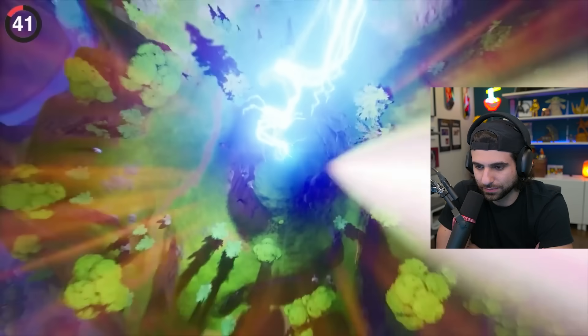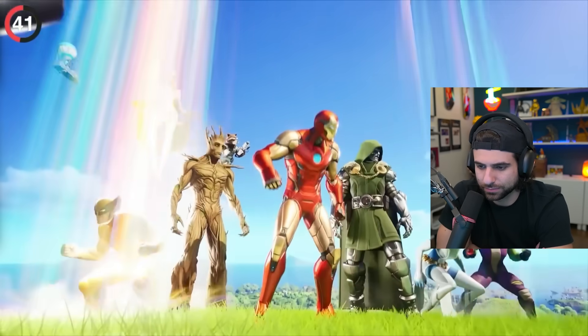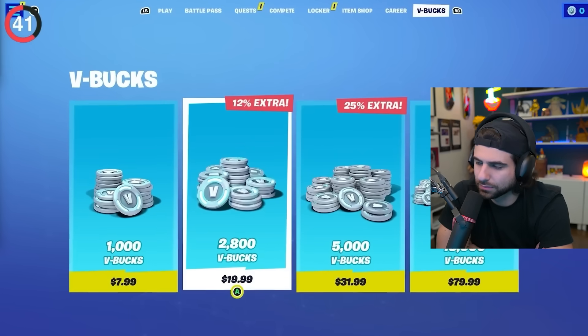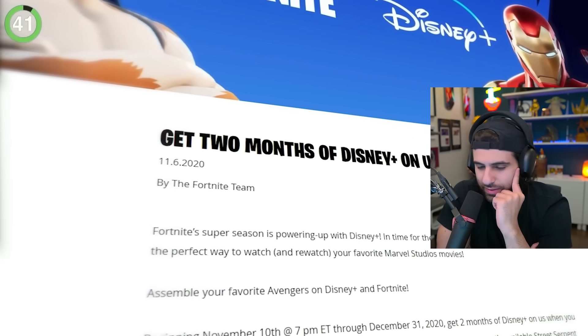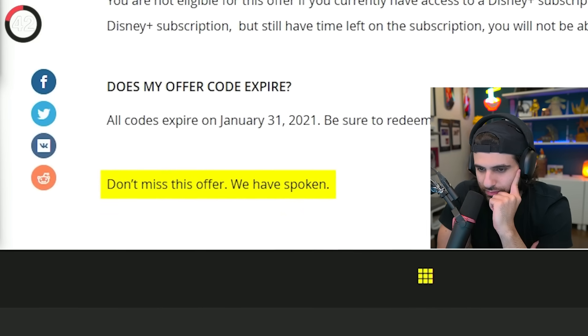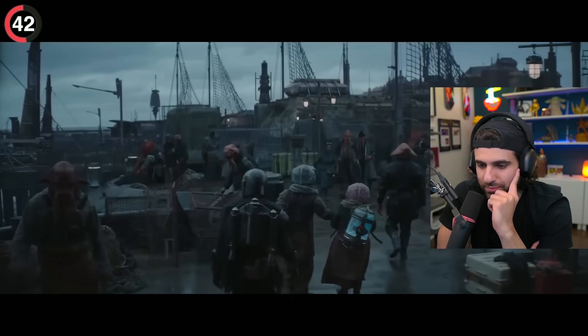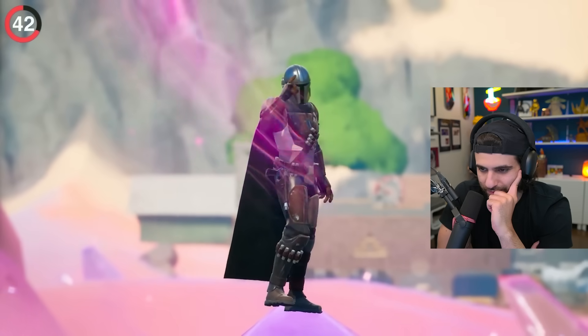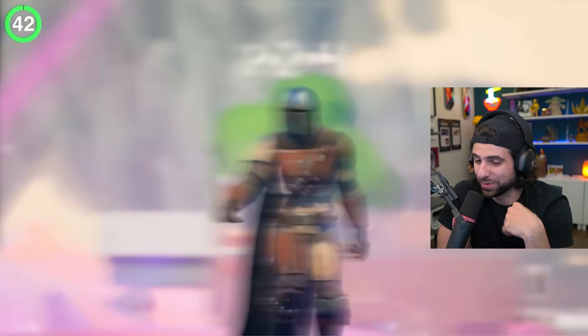Back in Chapter 2 during the Marvel season, Fortnite did a weird promotion — if you purchased V-Bucks or anything with real money, they would give you a Disney Plus subscription for free. I forgot about this. It's so random, but at the end of the blog post, Epic signed off with 'Don't miss this offer. We have spoken.' At the time, it was an innocent nod to The Mandalorian, with no one realizing this was just weeks before he came to Fortnite — secret foreshadowing.